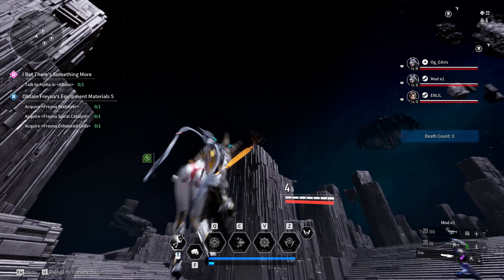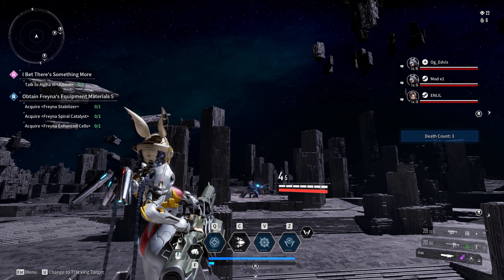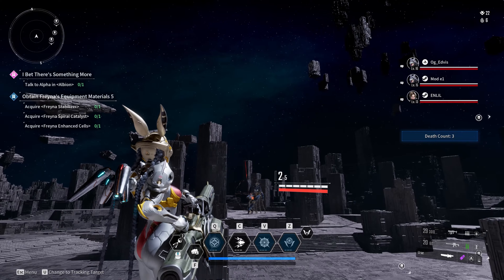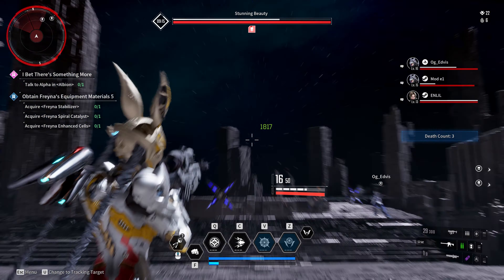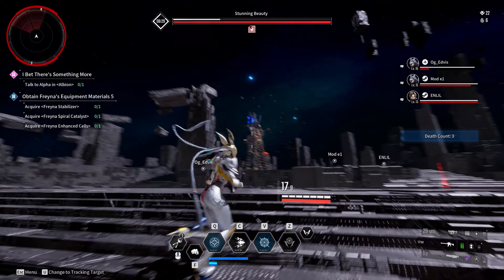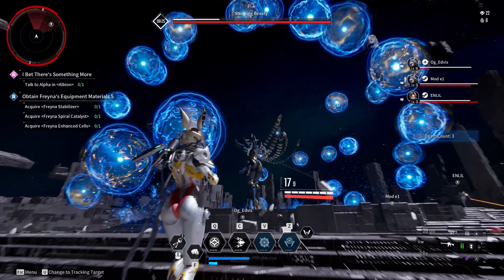Stunning Beauty: Prepare either toxic or chill damage and avoid electric or fire damage. Also, if available, grab around 350 electric resistance. At start, hop on the pillars and shoot off shoulder plates until you can punch them off. Once the shoulder plates are off, focus on the weak spot located on its knees.